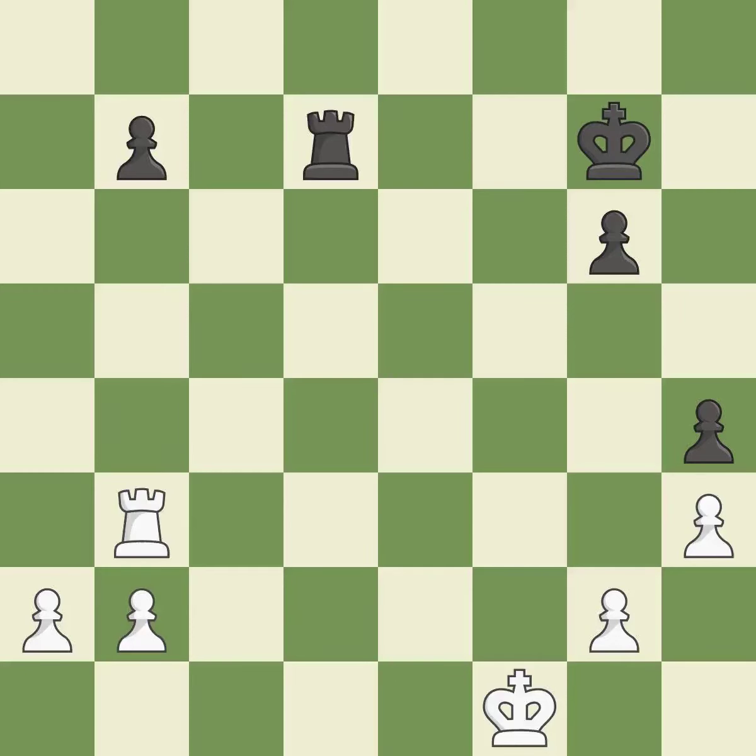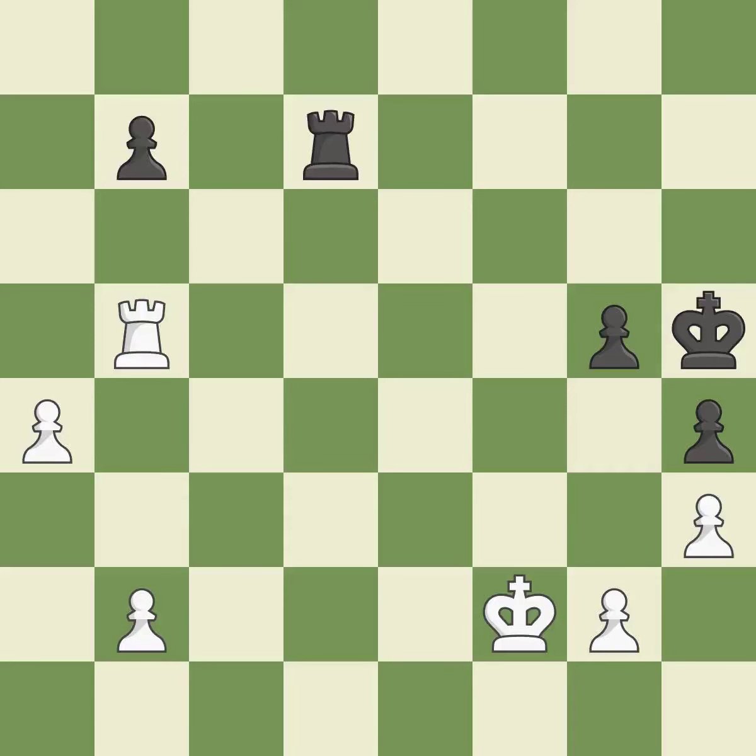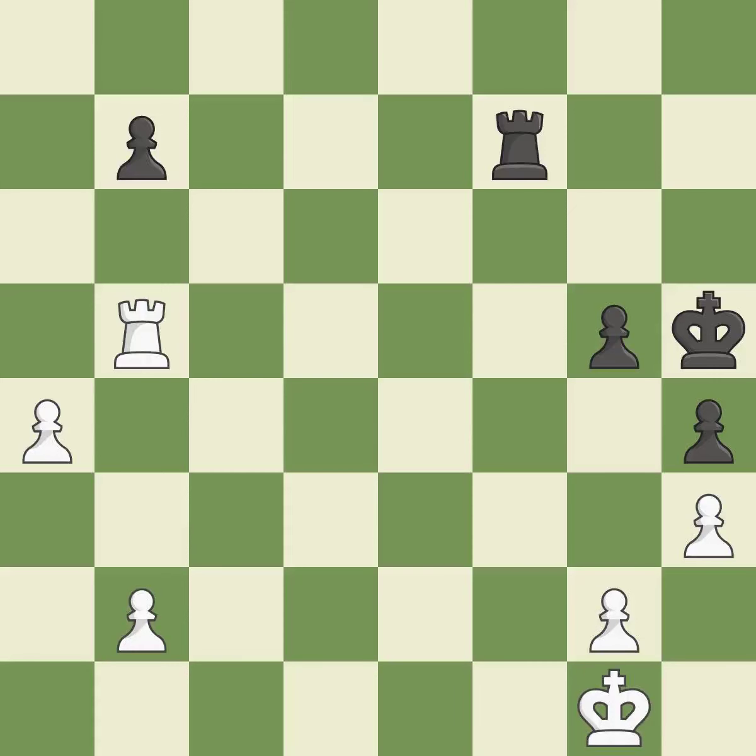Perfectly on point — it is ideal. That is a logical response — it is quite good. A very strong play — it is excellent. By moving the king from the back rank, this activates it in the endgame. This ignores a more effective approach to sidestep the enemy rook's check — it is incorrect. This is not the best — it is an inaccuracy.